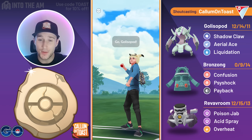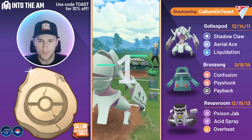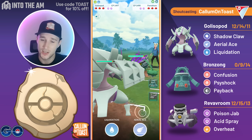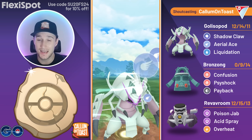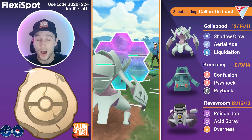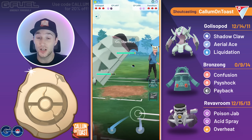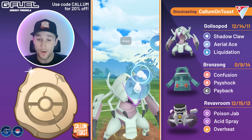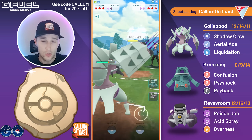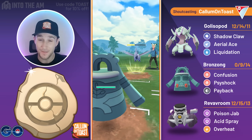Alright, going into the first battle — Galissapod into Ferrothorn, a fairly neutral matchup. We see a slight delay in the battle starting, but we go straight for an Aerial Ace thrown just before they make it to a potential Thunder. If the opponent goes for a Power Whip I'm happy to let it go through, but since they build up to a potential Thunder I'm going to shield. The opponent actually swaps out into their Skarmory, which is fine. We fire off the Liquidation, resisting Steel Wing, so it's really only the Sky Attack or Brave Bird we have to worry about. We swap into Bronzong, perfectly catching the charge move.